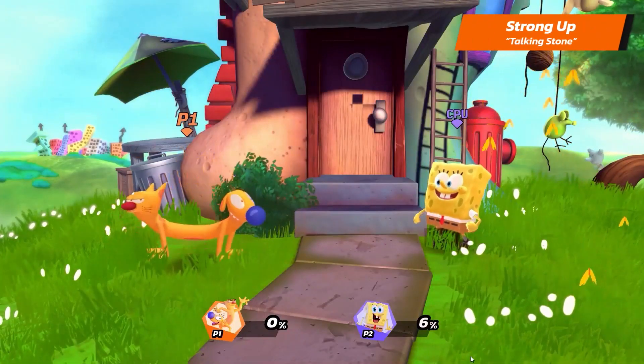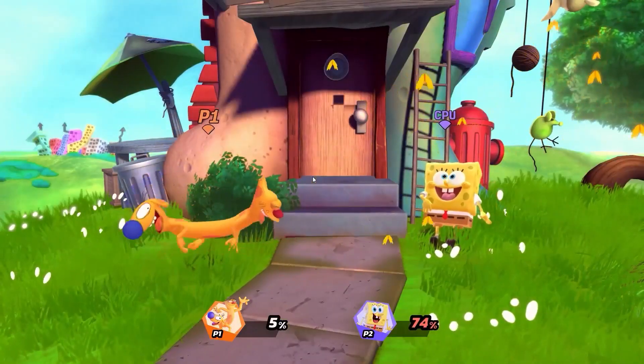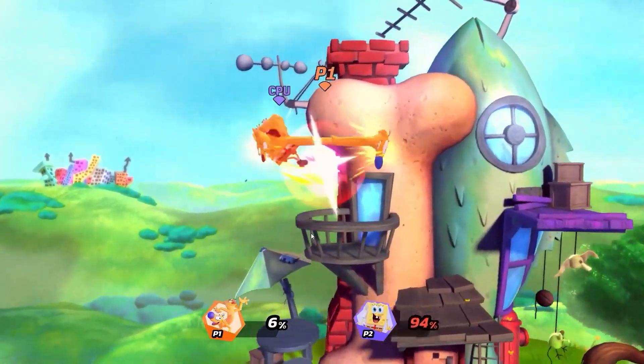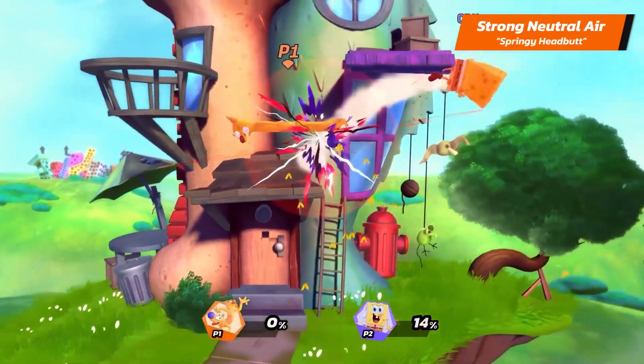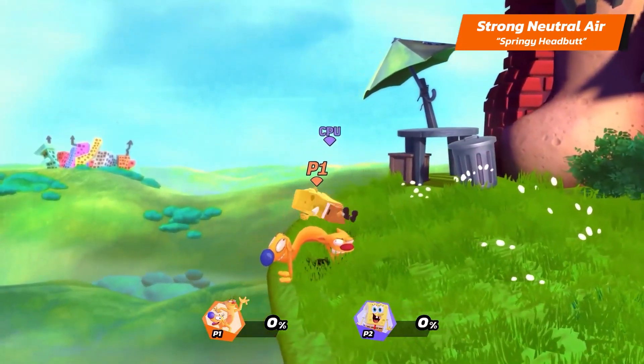Their strong up is Tucking Stone, and their strong down is Golden Hydrant. Now let's talk about Cat Duck's strong air attacks. First, their strong neutral air is Springy Headbutt. As you can see, it works as a stronger version of their light neutral air, Stretch.